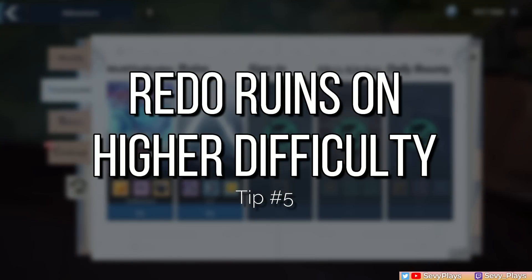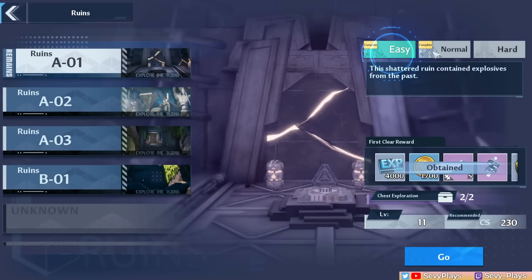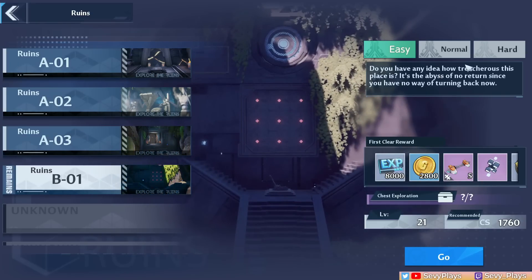Number 5 is to revisit your ruins and do them on a higher difficulty. Doing them on a higher difficulty gives you level-up rewards, but more importantly Relic Shards and Omnium Crystals. I have some done here, but as you go along and discover more ruins, there's always a chance to go back and do them again.